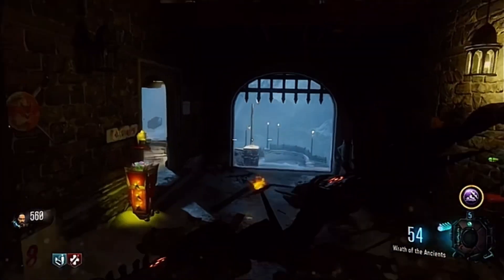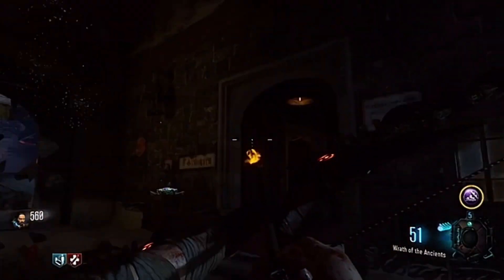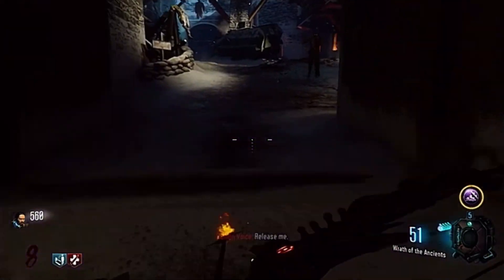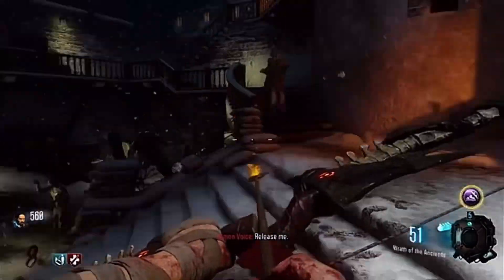First, you want to go right next to double tap and shoot this marking on the ceiling, and then it should drop a purple arrowhead. You interact with this and your quest starts.